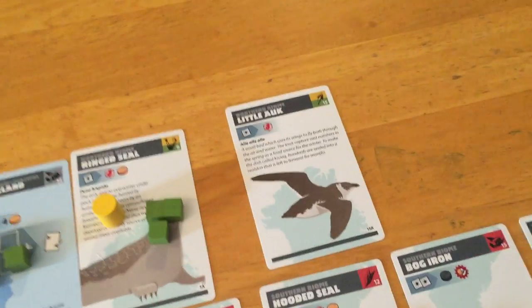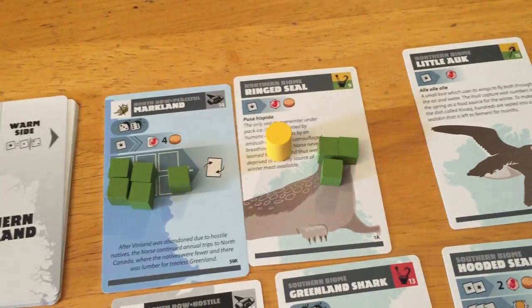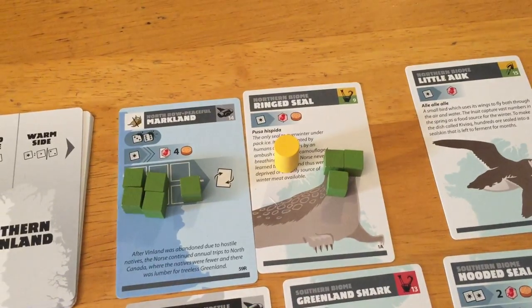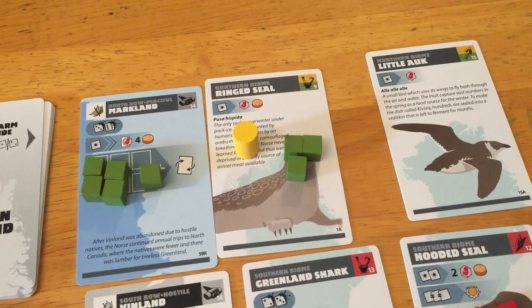Actually, that was stupid. What I should have done was wait on that auk thing, because if I lose my alpha you can bring it back as a baby, but only if you get a baby. That was kind of dumb — that was a mistake. I should have done this one first and then seen about bringing him back, but maybe we'll still get this.